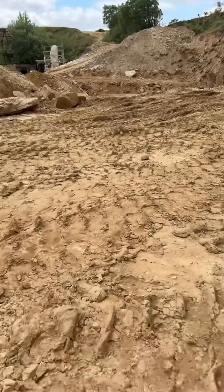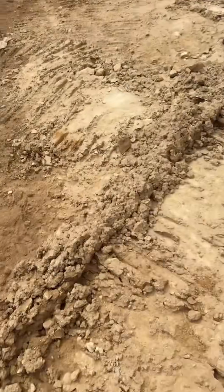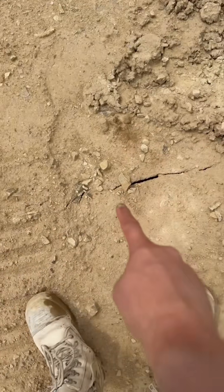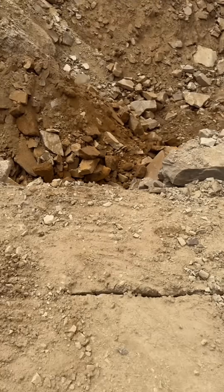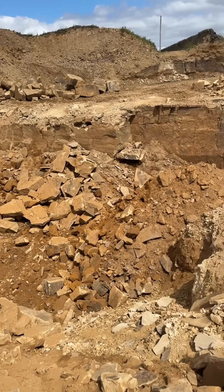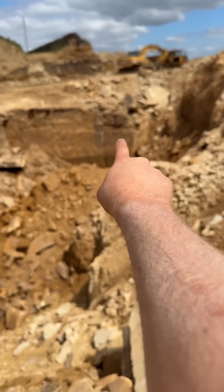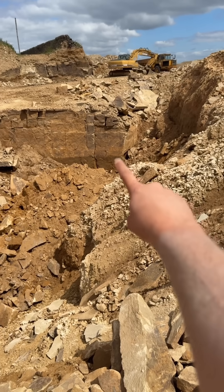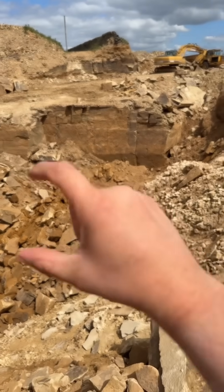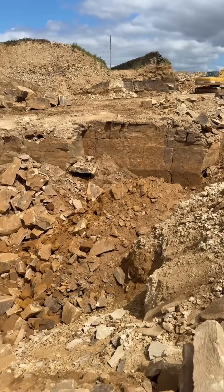If I walk over here, I'm stood on the lift of the next quarry block. Look at those lines there — I'm not going any closer because I get scared — but you can see over there how the block gets bigger as it goes down. That'll be used for more of your dimensional masonry, such as your heads, sills, coins, and your fancy bits.